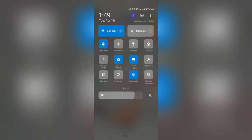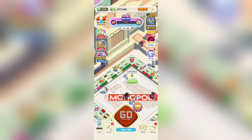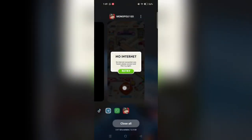Once you've completed your rolls, fully close the Monopoly Go app. Then reopen the Monopoly Go app and observe the loading screen progress until it reaches approximately 20%.